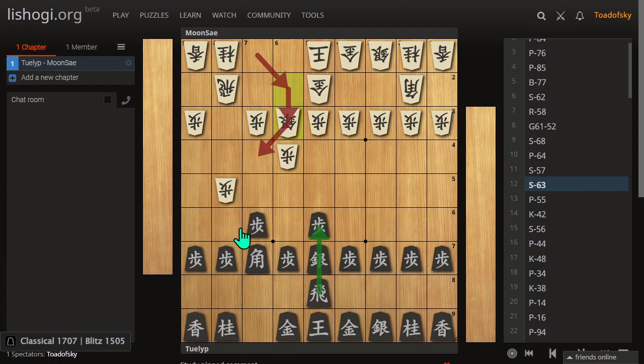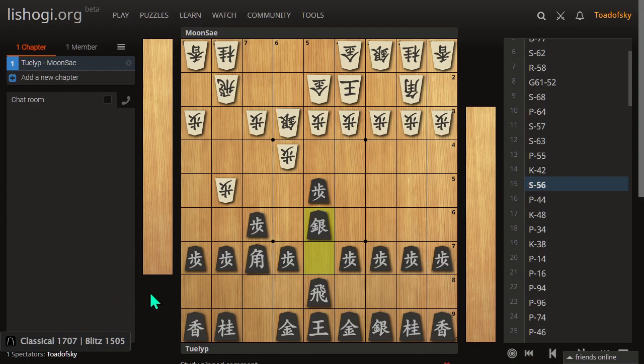Maybe Gota's deliberately not shuffling these pawns around to avoid creating a target too soon that Senta could easily aim at. But Gota's also attacking down this flank, and so Senta needs to tread carefully. Senta does take this central space and prevents Gota from doing the same.